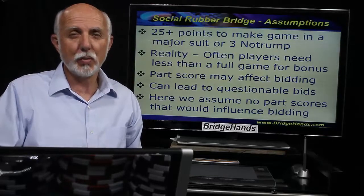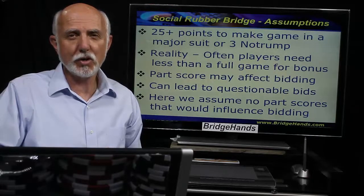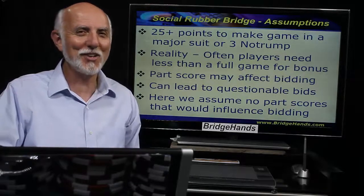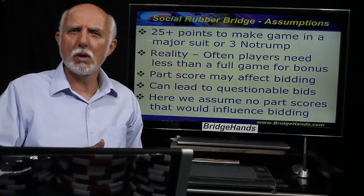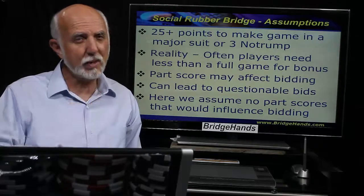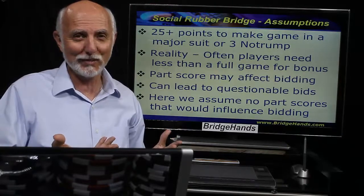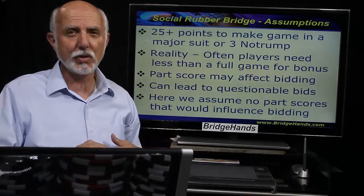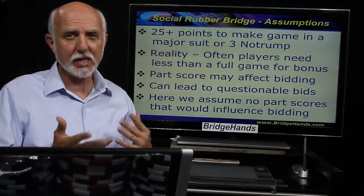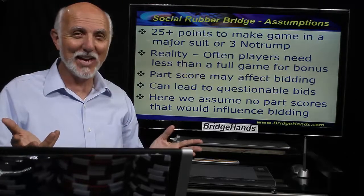The prerequisite: we need 25 points or more for game. If we don't have a fit with the major, we're heading for a no-trump contract. We're looking for a part score if we try two no-trump, which requires about 23 points. One no-trump only makes sense if we have more than half the points — around 21. If you have a long suit to set up, maybe 19 or 20, but it sounds like the points are about even between opponents.